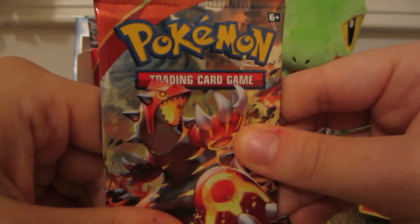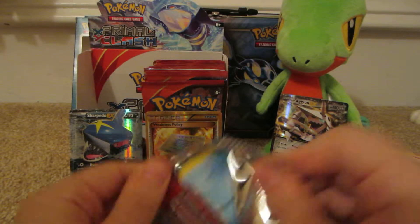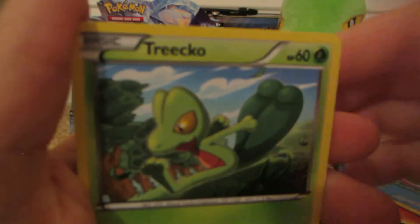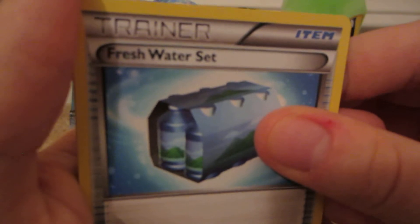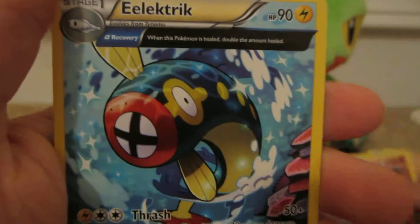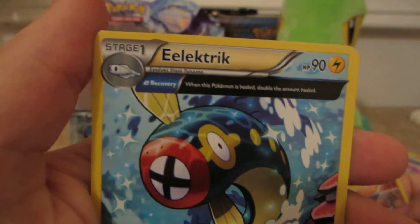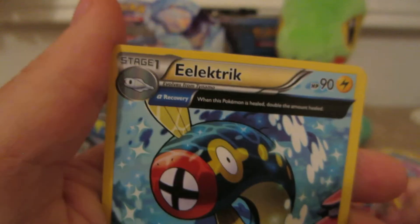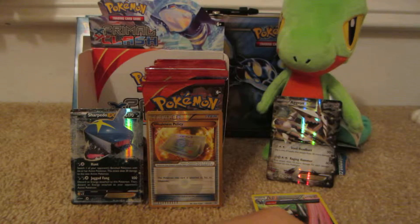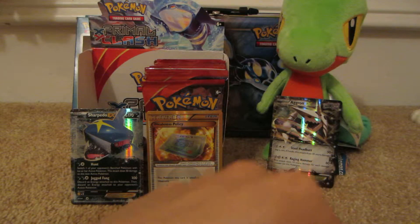Last pack for this part — it is a Primal Groudon pack. Here we have Barboach, Zigzagoon, Treecko, Vulpix, Rhyhorn, Lombre, Combusken, Fresh Water Set, Groudon Reverse — which is a rare, that's a nice one — and the rare is an Electrike, a non-holo rare. It's odd how they made a not fully evolved Pokémon a rare, but they used to do that in the EX sets, like EX Crystal Guardians. They had a Grovyle reverse holographic rare, and it was a Delta Species Psychic type.